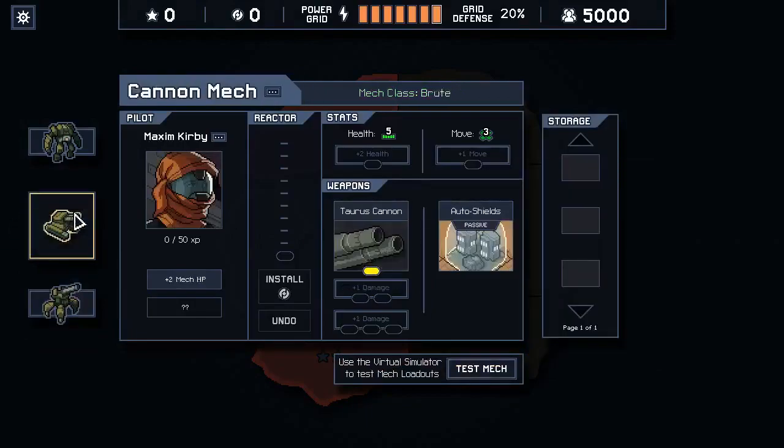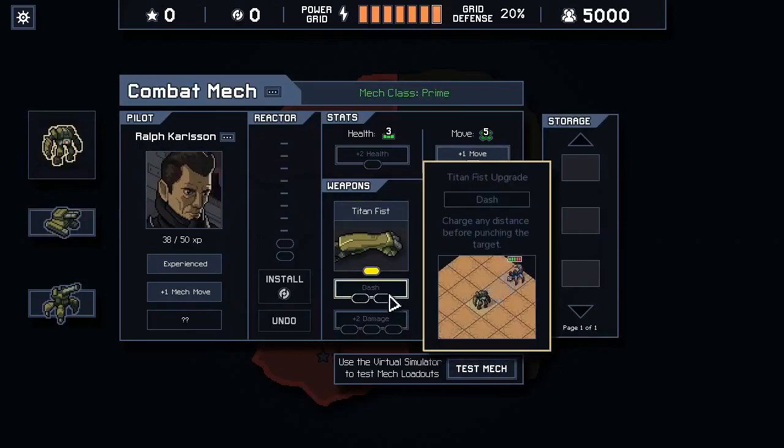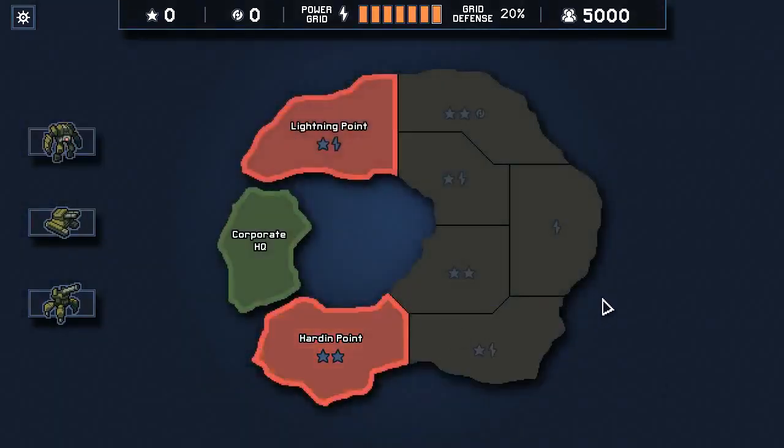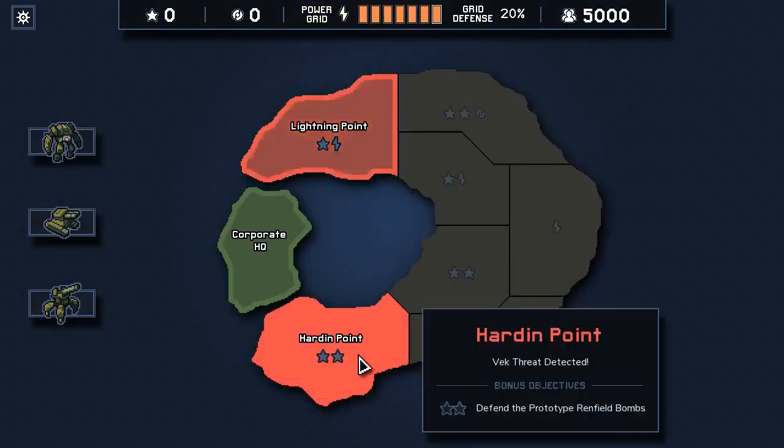We have two different types of shots here. I have a hunch smoke is gonna do a lot of things. We have auto shields from the last episode as well and Titan fists, so we don't have dash yet - that's something we can potentially unlock, there's an achievement behind it. For missions, we have lightning points where we can kill seven enemies and protect a coal plant.